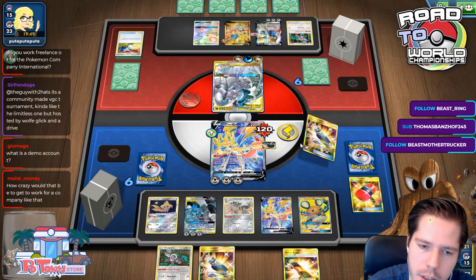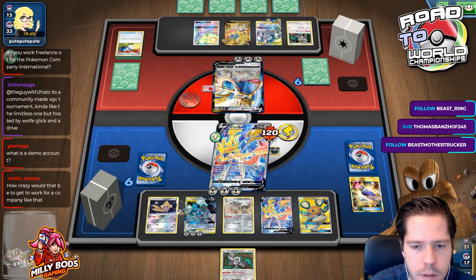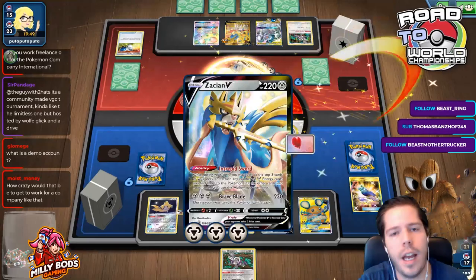I'm going to go ahead and Breakloot it. This is about energy denial — I am denying resources. There are now eight Metal energies for my opponent.